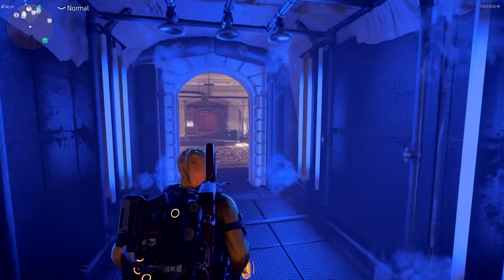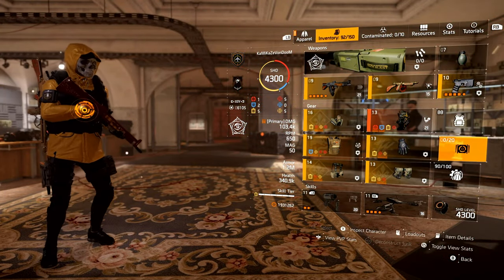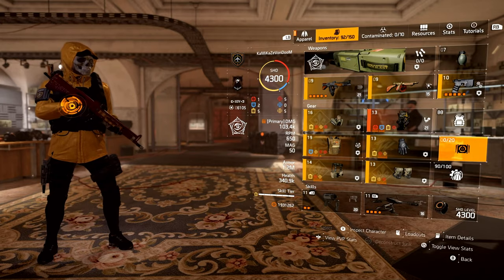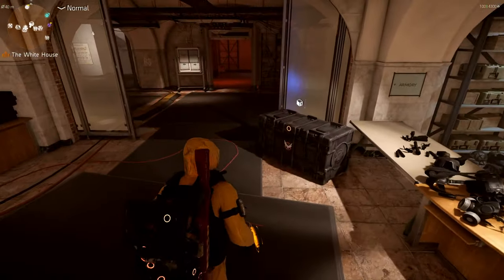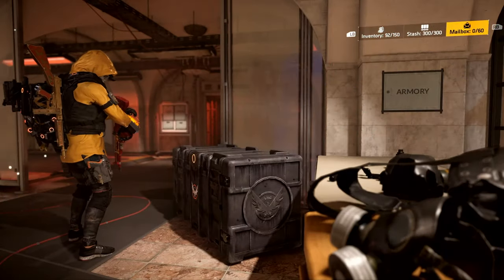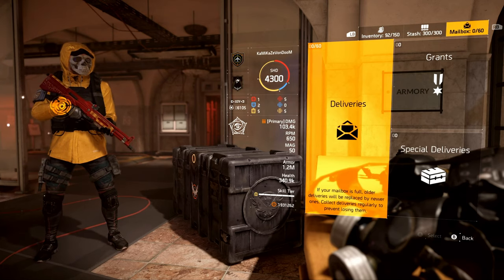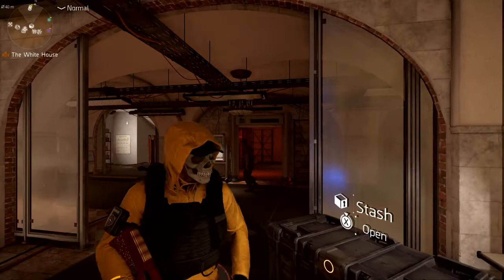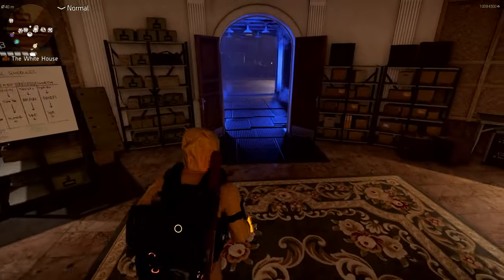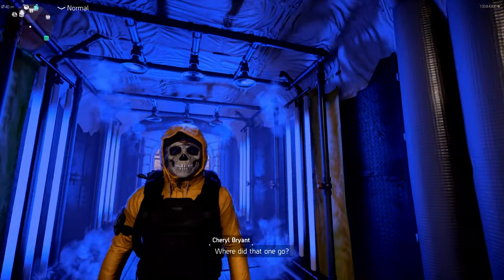Let's go back to the game. One last time: check your inventory, go to your caches right here at 0 out of 20, make sure you don't have a compensation cash there. Then go to your stash, go over to Mailbox, look at your Deliveries tab, and make sure the Deliveries tab is empty. If that is the case and you did not get your compensation cash, just follow those steps and Ubisoft Support will help you.